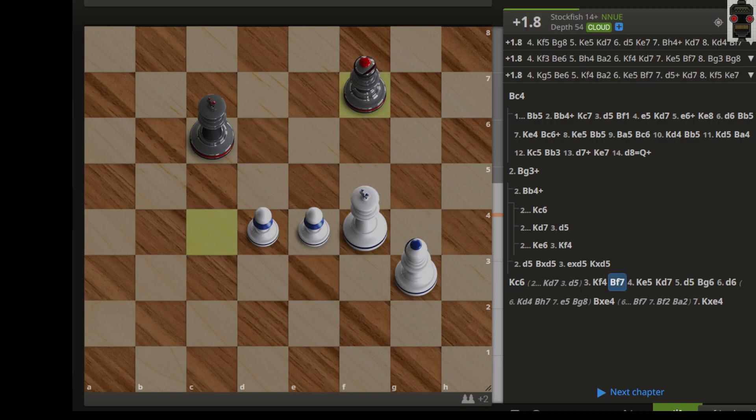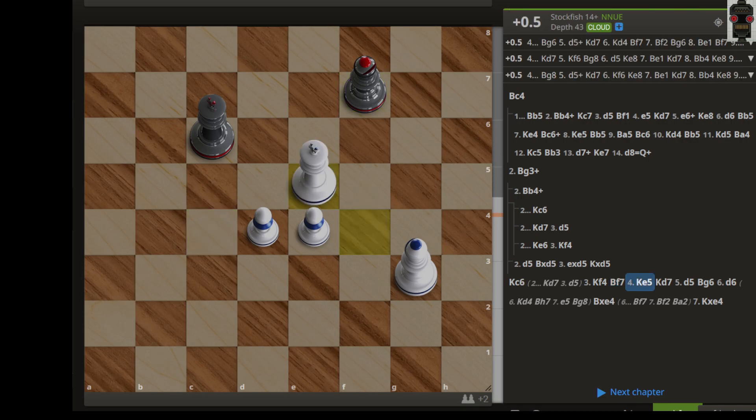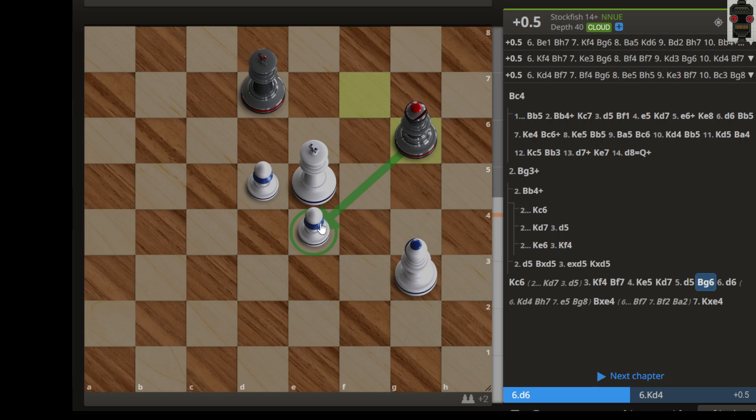After king c6, king f4, we have bishop f7. Let's say king e5 — now this king is on the path of the promoting pawn. The bishop is also targeting e6 and d5, so we can possibly defend this game. This bishop is targeting the e4 square, so if the king moves somewhere we can capture. The king has to move, like d4 or maybe f4.